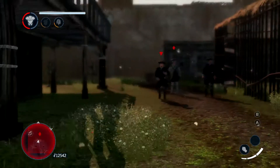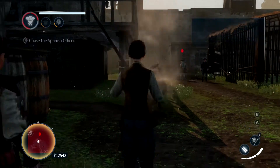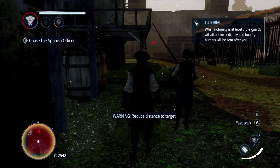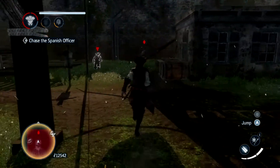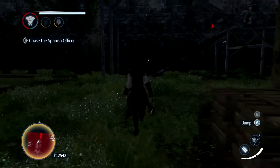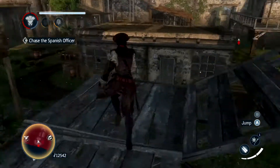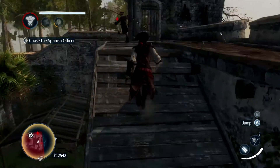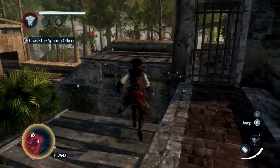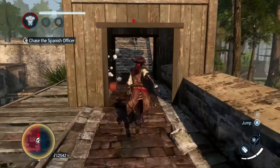These guys give it a little bit as you're coming in, but Elise is there with her gun — she's going to help you out, so you've got to chase the officer. Elise seems to be pretty good with the gun, because as you're running through, they're dropping like flies. This guy has it up the stairs — don't fall off like I nearly did. Nicely through there, Elise is giving you a nice good bit of cover.